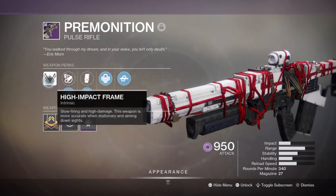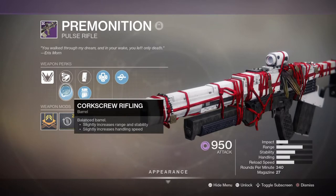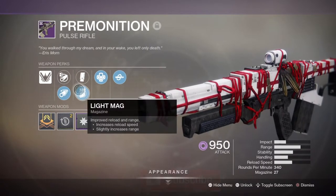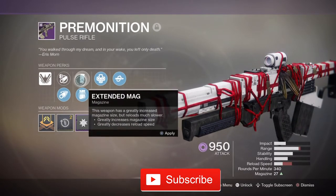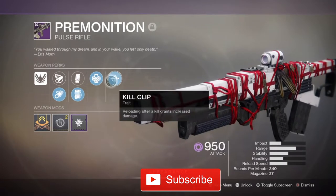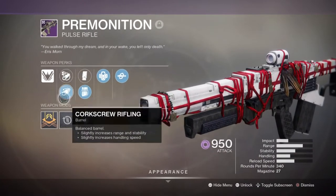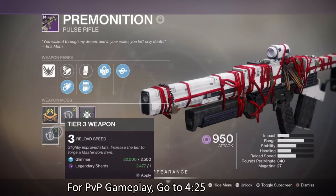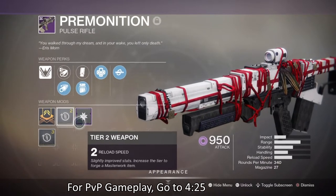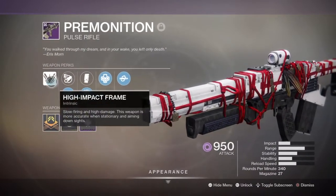Hello everyone and thank you for coming in for today's video for Shardeggy Keepit, where I'll be reviewing all types of weapons and perks and seeing how effectively good they are. Today we'll be looking into the new dungeon pulse rifle called the Premonition, which is a 340 high impact frame and a very unique pulse. I had this weapon since the day the dungeon was released but never paid any heed to it. After testing it and looking further into the stats and perks I saw how great the weapon was, so this will be a very positive review.